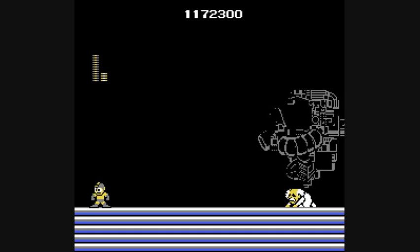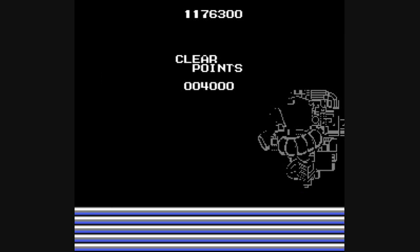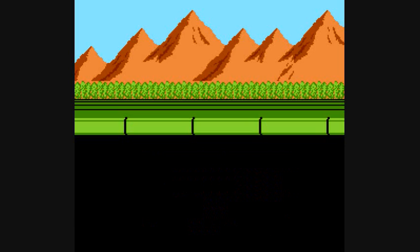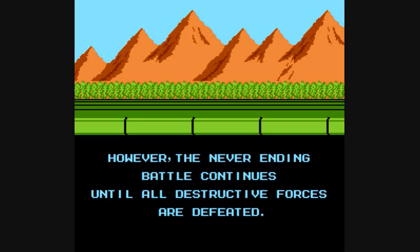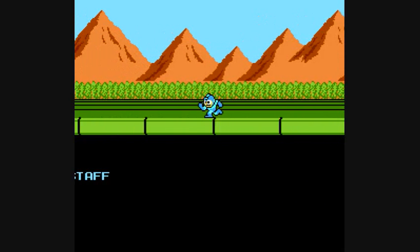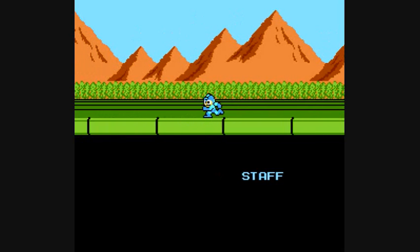Turn around, Mega Man — he's behind you. Any game limitations — why don't they just turn Mega Man around? But either way, clear! We get 200,000 points for beating that, plus 12,000 from the score bonus. And we get these nice little credits. Mega Man has ended the evil domination of Dr. Wily and restored the world to peace. However, the never-ending battle continues until all destructive forces are defeated. Fight, Mega Man, for everlasting peace! There are some beautiful NES mountains right there — that's arguably the best-looking part of the game. Even then, that's not saying much.